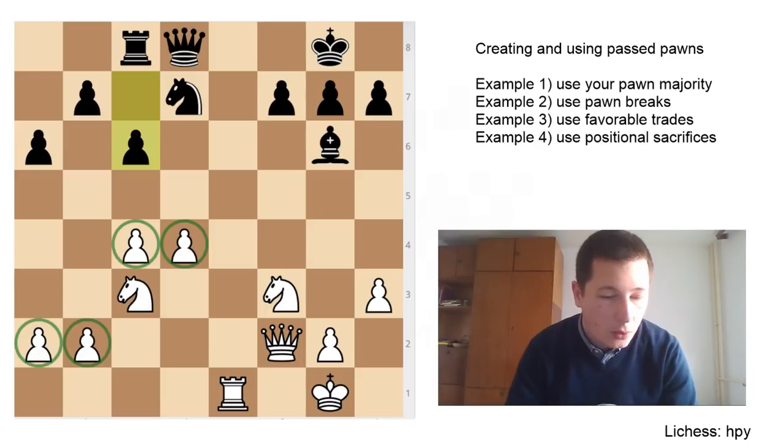One thing that definitely helps is knowing what to look for. I'll divide the video into 4 parts — 4 exercises — showing 4 positions from real games in which players managed to create a passed pawn with 4 different ideas. I'm also going to talk about what to do to prevent your opponent from queening their passed pawn.